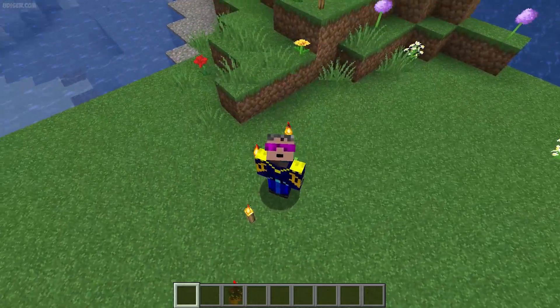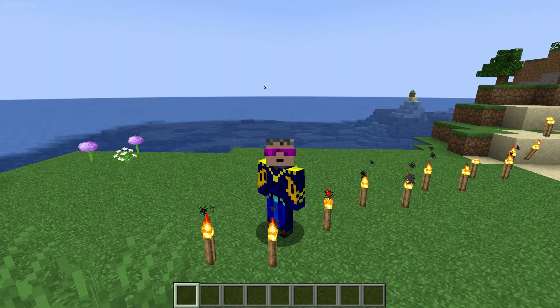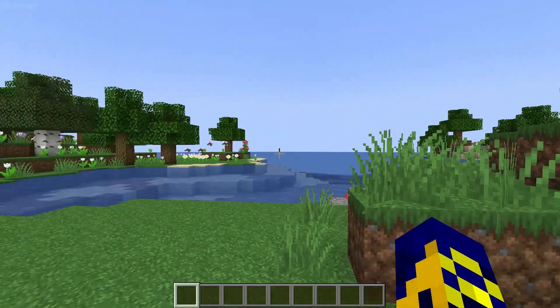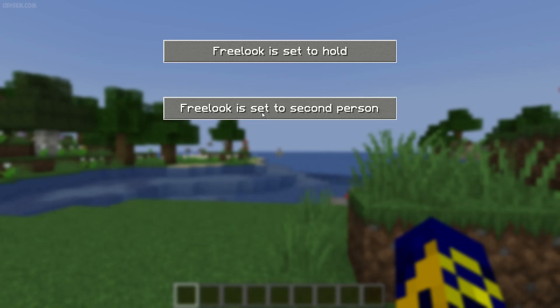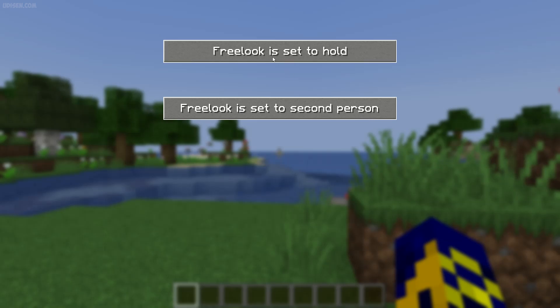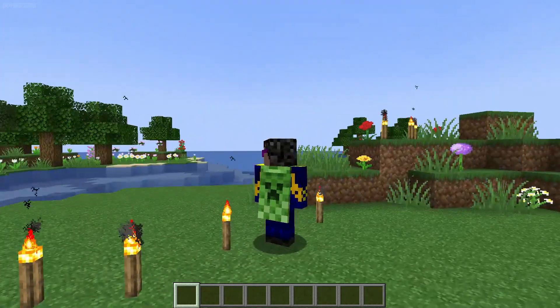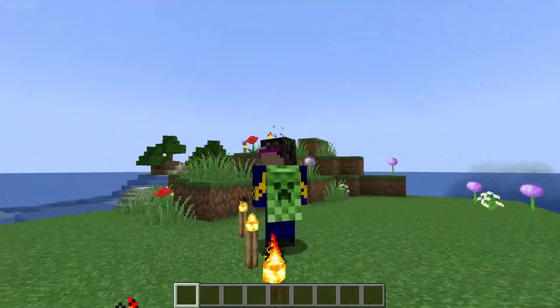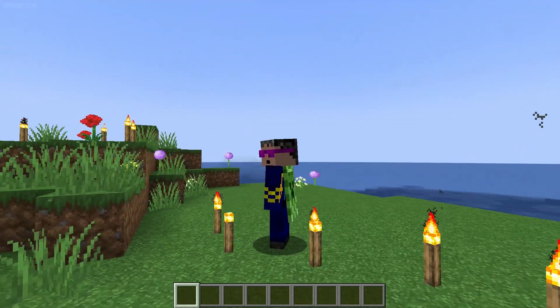Step number one. By default, you can press the F5 button and see this free look type. It is the default option from Vanilla Minecraft. But with this mod, you can open the settings menu and choose how it works. I personally prefer free look set to hold. You can also set Vanilla free look to first person — not useful for us. Second person is hold, for example. Then press the free look button and you can see freely everything around you. It is very useful when you play PvP mini games, and it is usually legal.